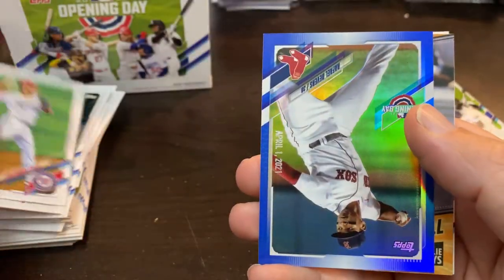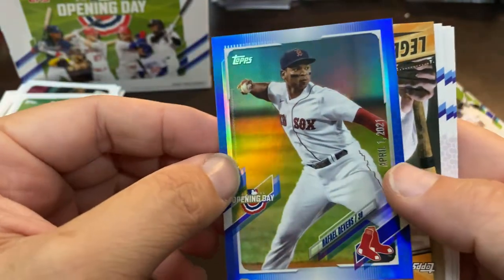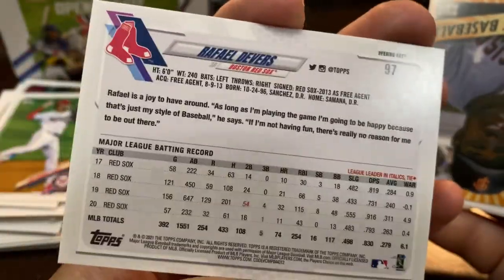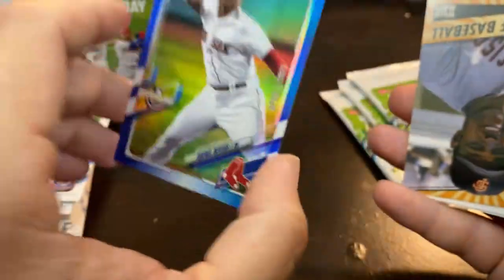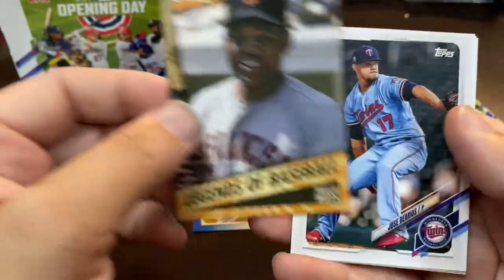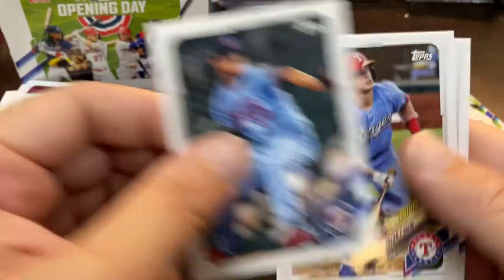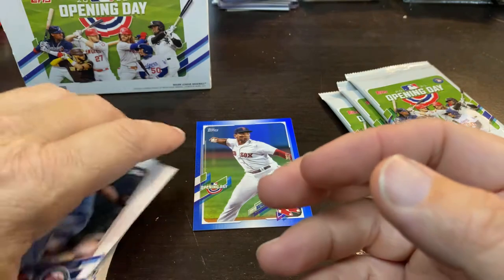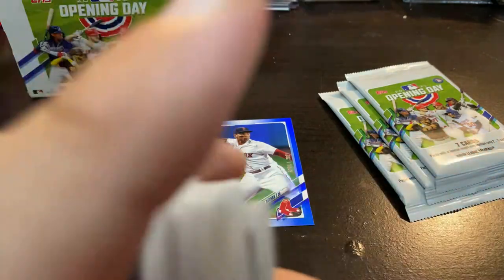And we got a Rafael Devers parallel. It's not numbered — it is the date, April 1st. This is the parallel card. Rafael Devers, pretty nice. I won't keep that one. Willie Mays insert. Jose Barrios. Nick Solak, Future Stars. And Deivi Garcia. Garcia's been mentioned in a lot of trade rumors.